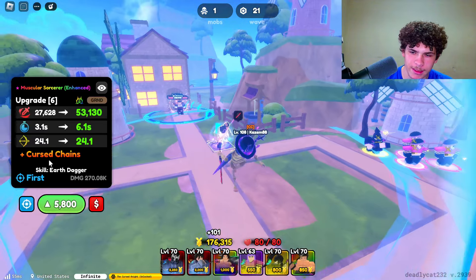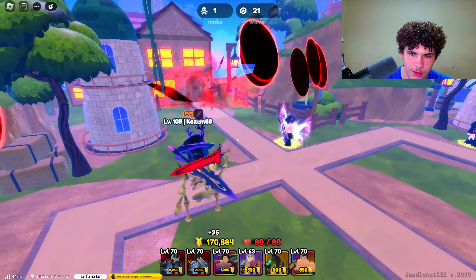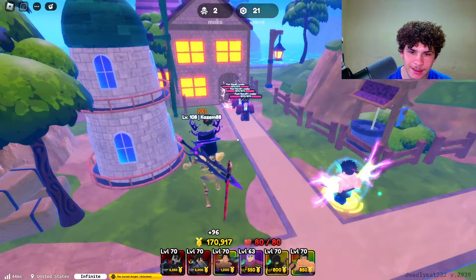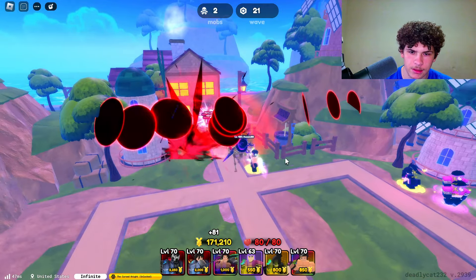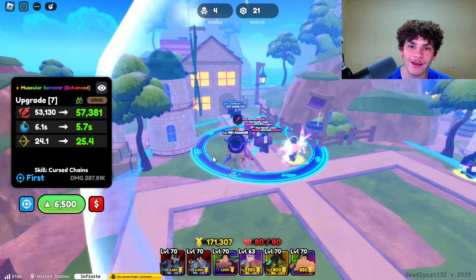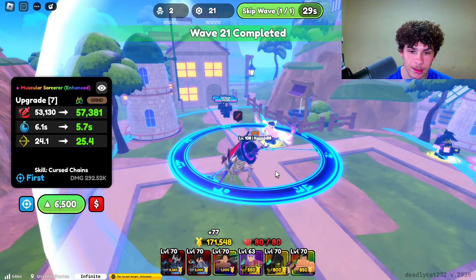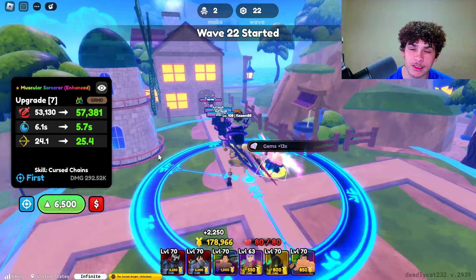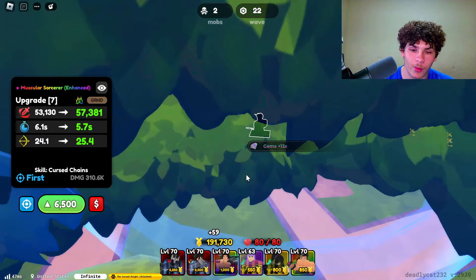Let's give him his seventh upgrade — he gets Cursed Chains after this. It's kind of like Catercurry; it reminds me of that one move Catercurry uses. Look at his damage — 53,000 damage. This guy... I think he does more damage than my secrets actually. He's doing 53,000 damage, 6 second cooldown, and 24.1 range.